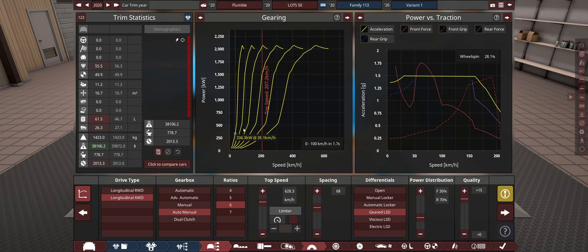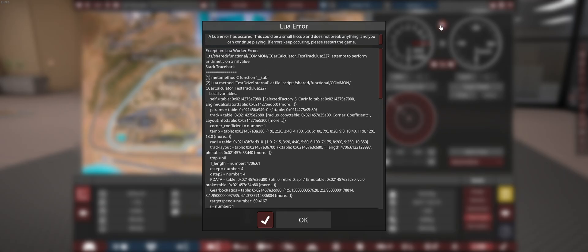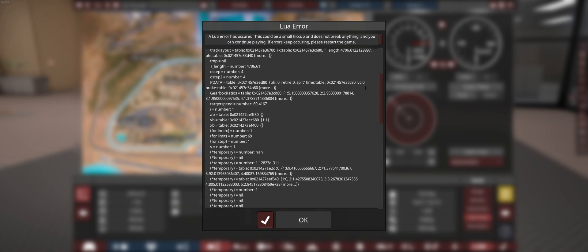How is this one going 207 kilometers an hour but the other one only wanted to do 61 kilometers an hour? I think Automation is having a stroke. I wonder what Test Track reckons this will do. I've never seen this one before — I don't even understand this. None! Automation is healthy. We'll export it anyway.